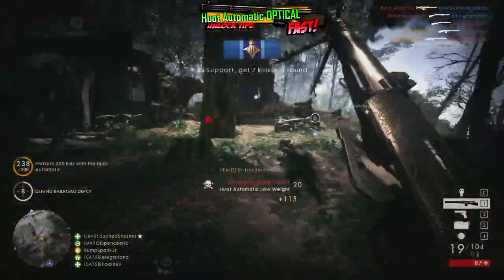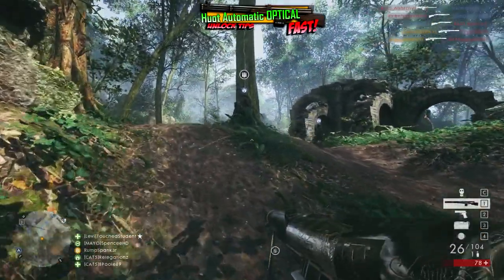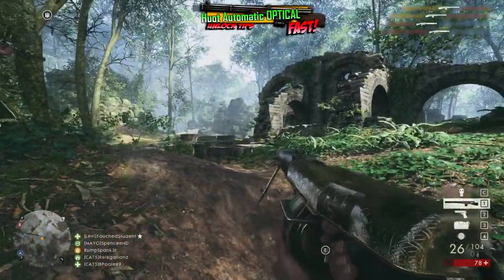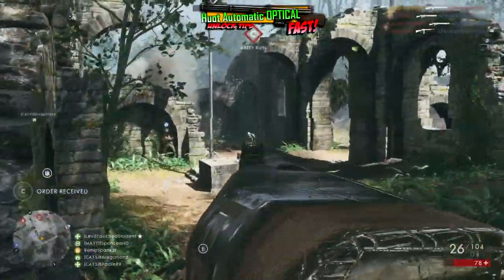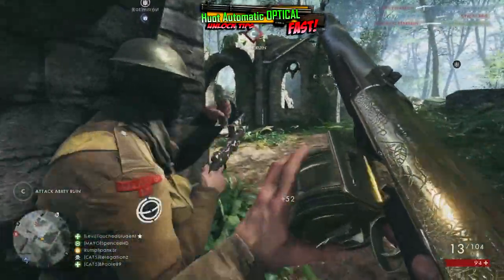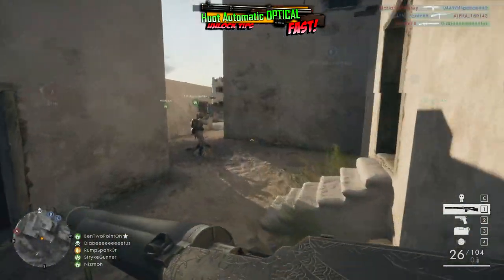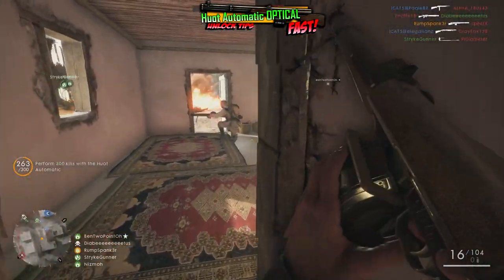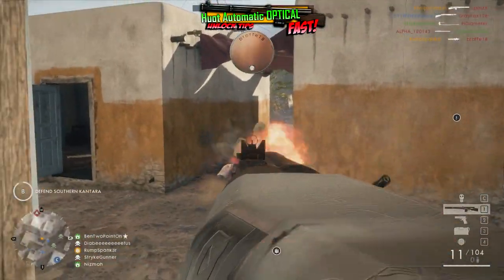You might think on paper this gun would be the best at close range, however this is in fact not the case. When hitting the ground, the Huot Automatic carries 25 rounds at the ready plus one in the chamber for a total of 26 rounds, with 104 rounds in reserve ammunition. The good news is that at support you have a continuous supply of ammunition to provide yourself, so a lack of ammunition is never an issue. However, reloading this weapon can take 4.25 seconds - and 4.25 seconds during the heat of battle is an eternity.